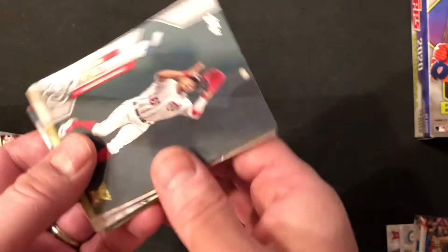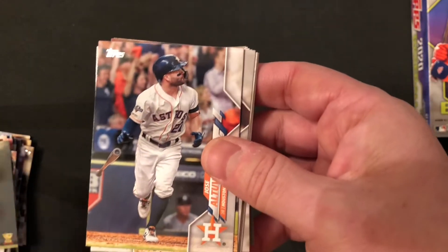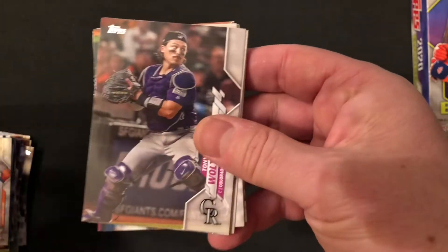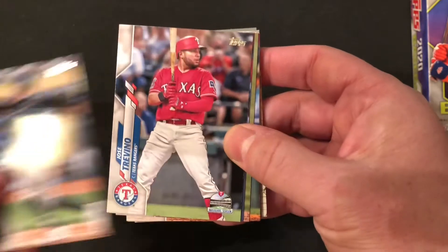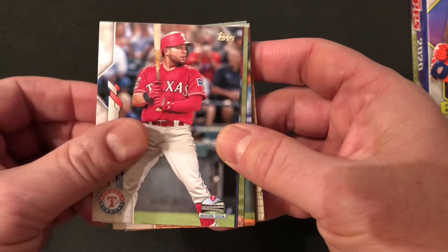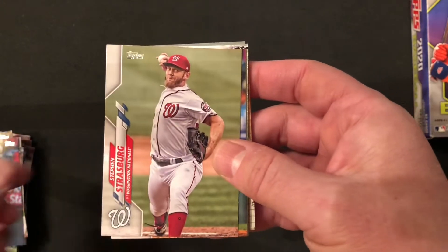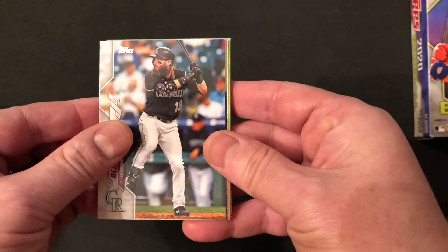There's a Victor Robles Rookie Cup. Jose Altuve. Elvis Andrus. Tony Walters. An Ariel Garcia card. Jose Trevino. Tom Murphy. Steven Strasburg. Charlie Blackman. We're coming towards the end now.